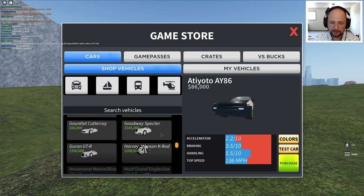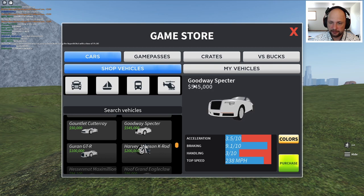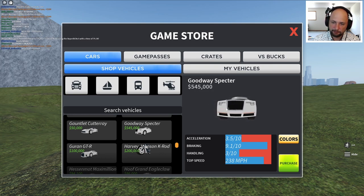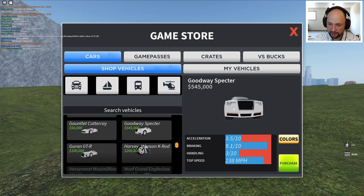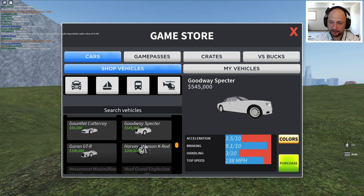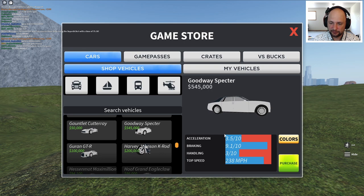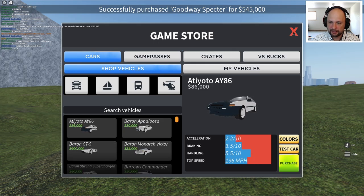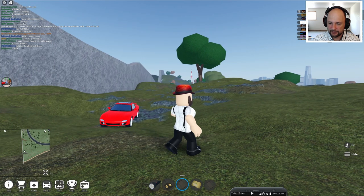Good luxury car, doesn't cost that much. It's called Goodway Spectre, but I looked on the internet at all the pictures of the cars and I think it's a Rolls Royce. Let me know in the comments below if it's not — I was thinking maybe it's Bentley, but Bentley does have different lights and stuff. So this one is definitely Rolls Royce, I think. And I'm getting it guys!